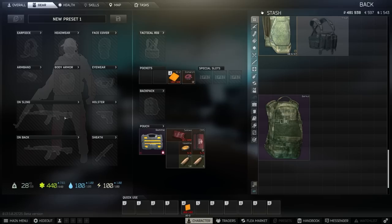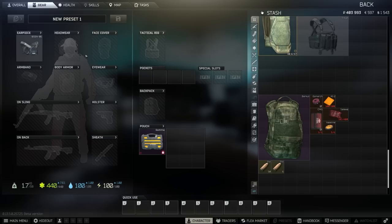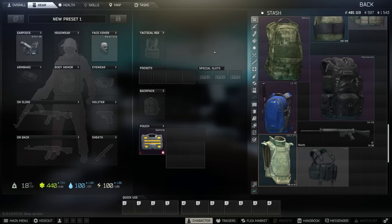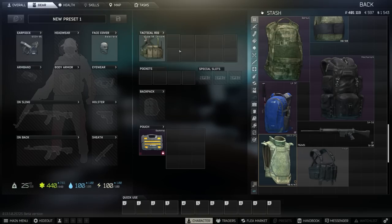With that in mind, we can set up one of our first presets as something we can use for most of our raids. For example, for earpieces I want to use the GSSH - you want to make it something you can buy off the traders you currently have available. I like the GSSH; many people prefer the Comtacs, but choose whatever you like. For face cover, I'm going with the Balaclava because it's easily accessible. For the tactical rig, I'm using this new Type 56 Cheekon because I love these slots and it's cheap and readily available.